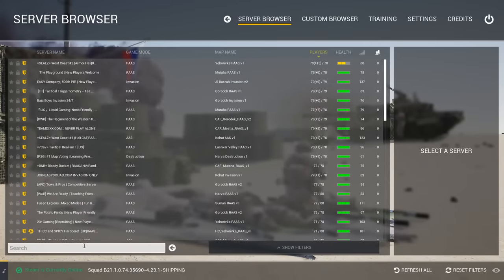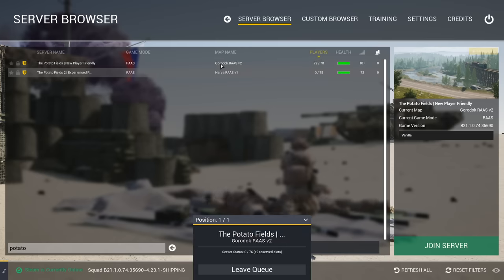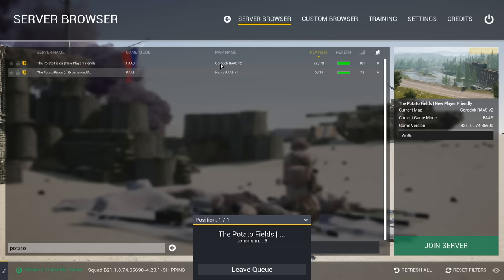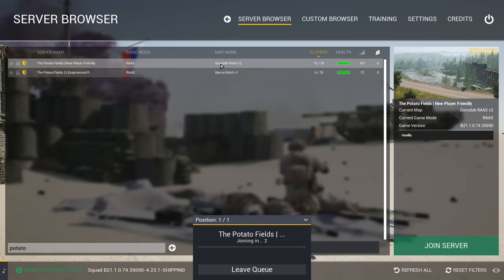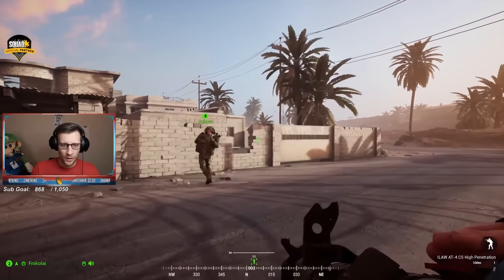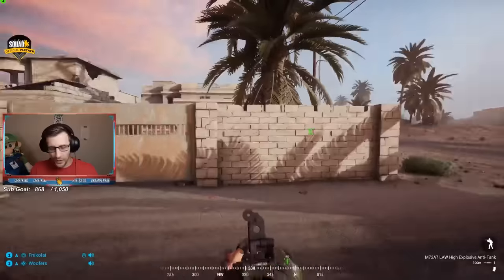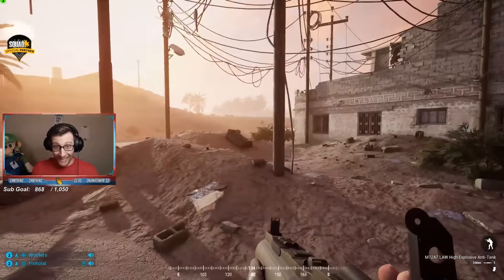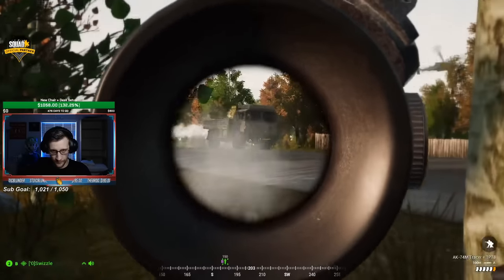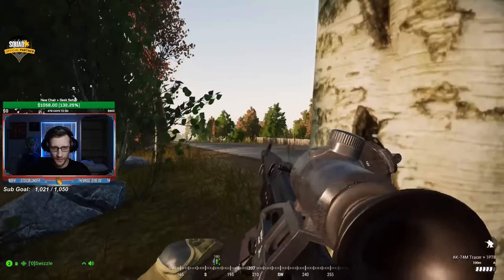One of the best things about Squad is that it is one of the few games nowadays that has community-run servers, which means clans and gaming communities host their own servers and have their own admin teams to make sure everyone plays by the rules. Instead of matchmaking, you can simply search for a server you want to play day in and day out. I'd recommend finding a server that gets you about 100 to 150 ping, and if you have a good game or two there, keep going back. Usually you'll start to recognize player names and build in-game friendships with people you can rely on.